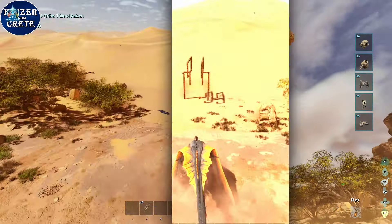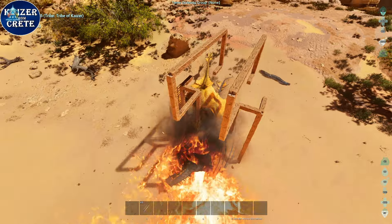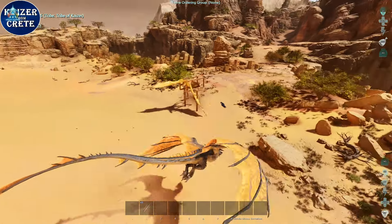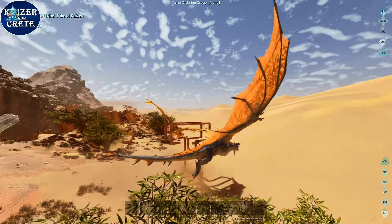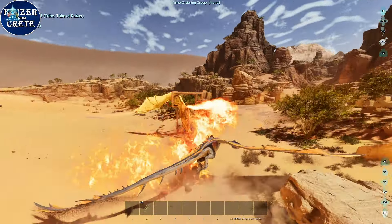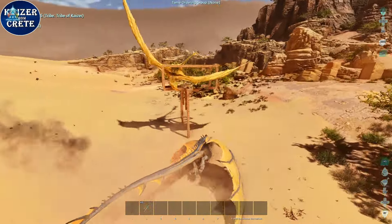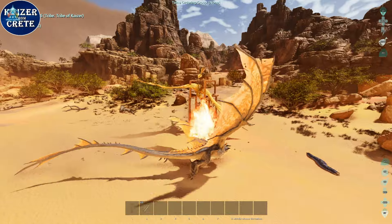Just fly straight into the trap and land right inside. The wild wyvern should get stuck on the pillars and fly up. Once the wild wyvern flies up and gets in the trap, it will be pretty much inescapable because wyverns fly too fast — it's gonna get stuck between two pockets and it needs to stop in the middle and fly down.